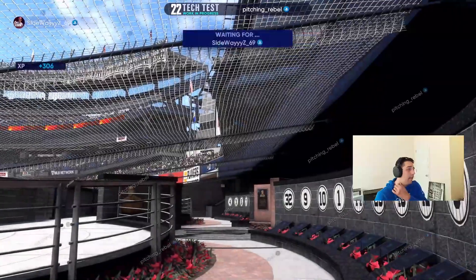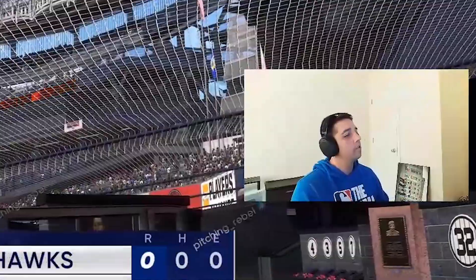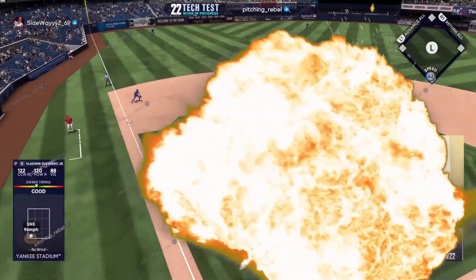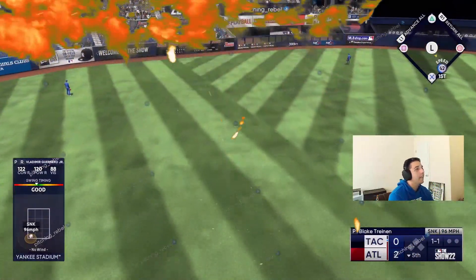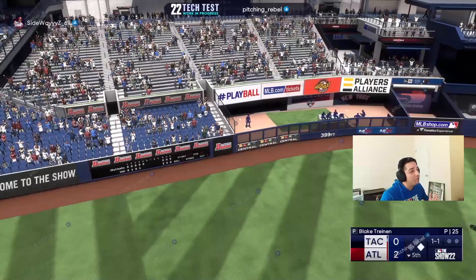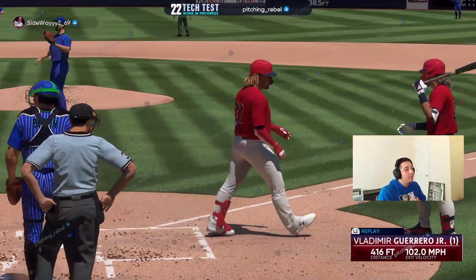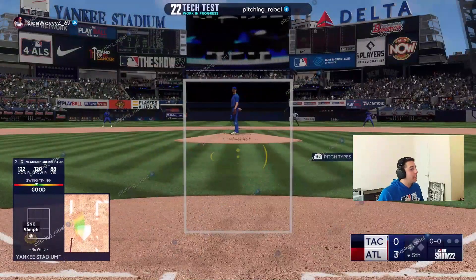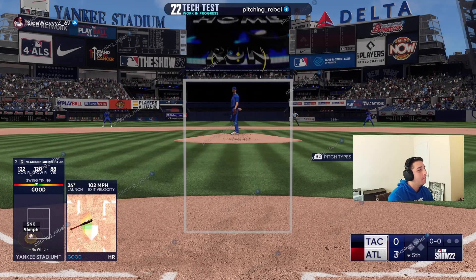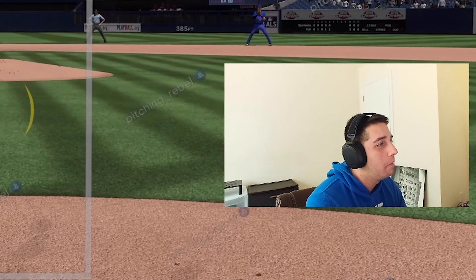It keeps being 101, 100, 102 — at least they buried the outlier, they definitely buried it. Vlad Jr. with the swing and drive to left center — no doubt about that one! I really like Vlad Jr.'s new stance — instead of crouching like last year, it's just a simple two-step and he stays tall. Hopefully he has another good year.